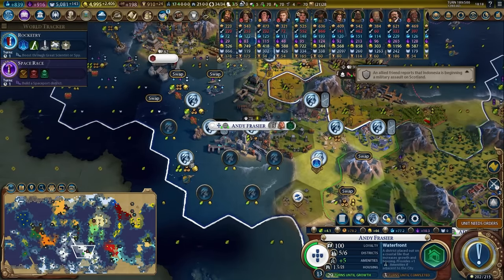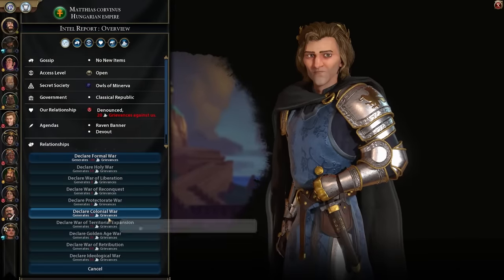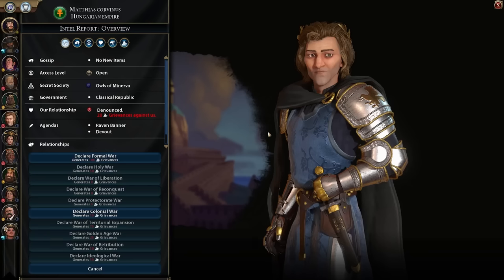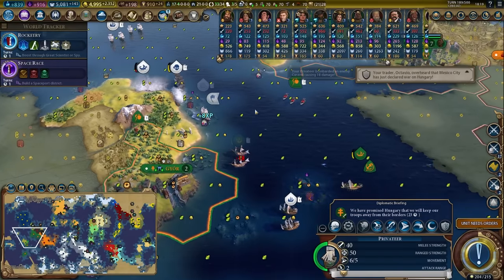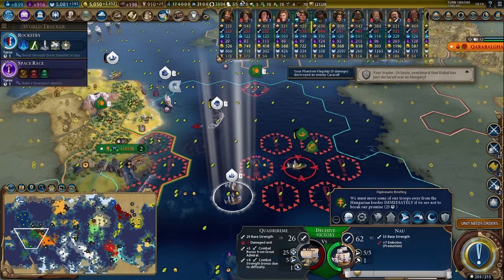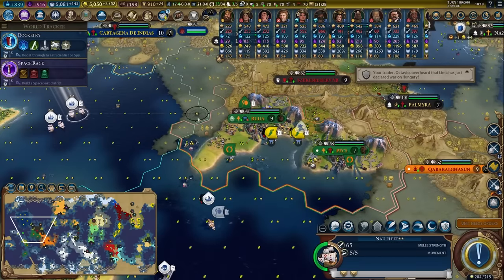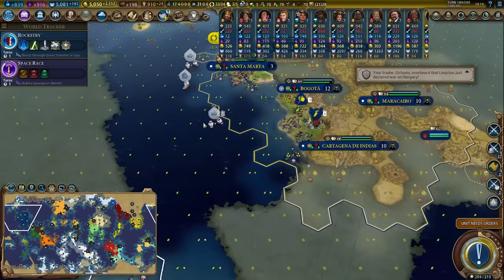The city is struggling a little bit for food because it's working so many specialized tiles, but it has insane productivity which I love. Hungary, let's go — we're going to do a colonial war. Half the usual grievances for a colonial war because he's two eras of technology behind me. We steal this, we shoot you — already on the opening turn of the war, huge success. We managed to steal incredible value, taking settlers from Hungary.